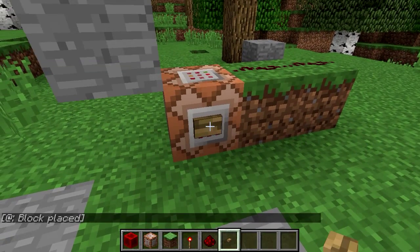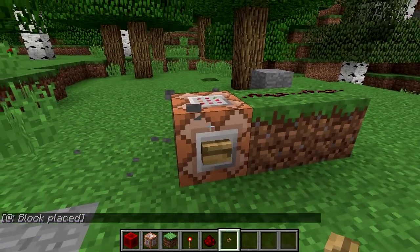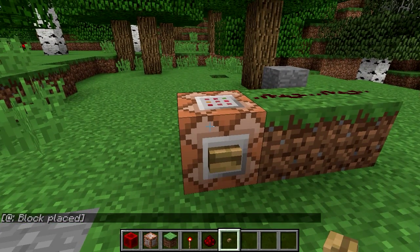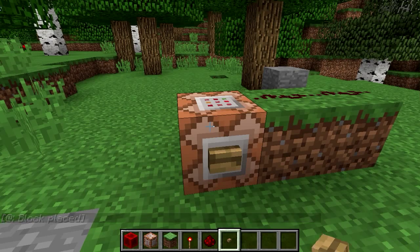Welcome back, you are watching Slice Slime and this is our beginner command block tutorial series. Last time we learned how to use relative coordinates to affect the world without having to know specific locations beforehand. This time we're going to expand that to selecting things in the world.